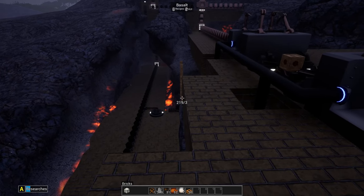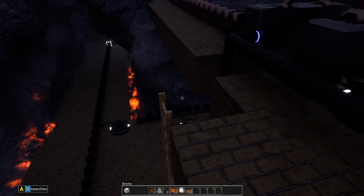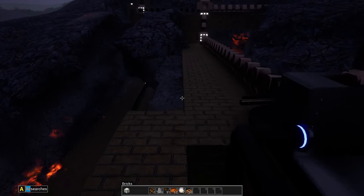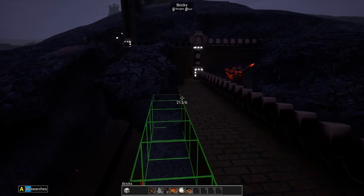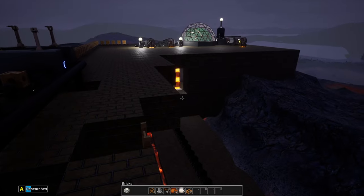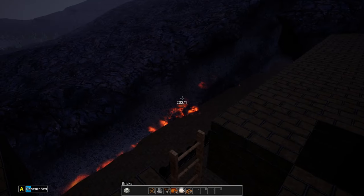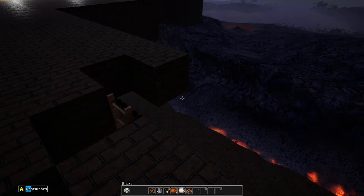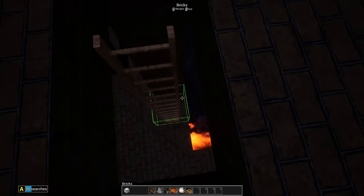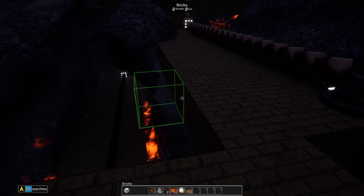I'm going to end up falling over this place so let me fill this in a bit. We'll leave room for the ladder - I may have to come out for that. I don't know if I can put a block there without replacing the ladder. Let's fill this in a little bit so I don't fall over. Let's extend this - we can test this just to make sure we can still go up and down the ladder. Yep, that's good.